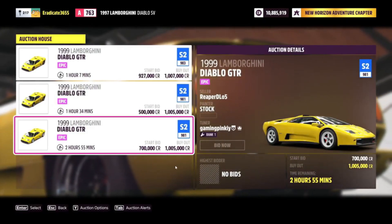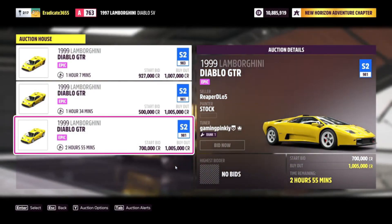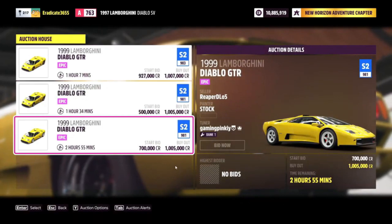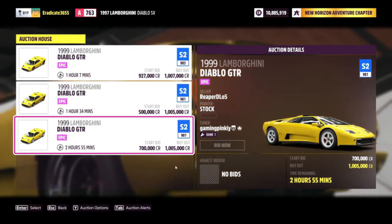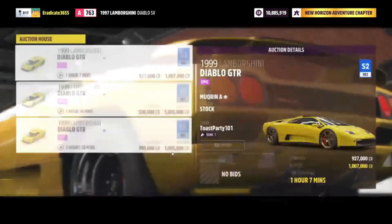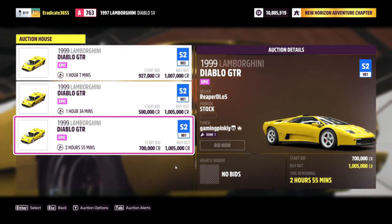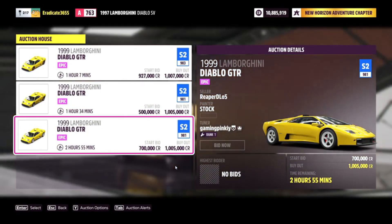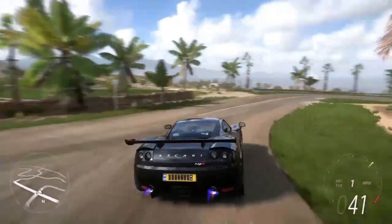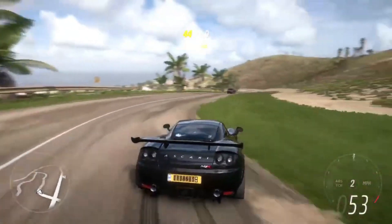I mentioned a surprise twist earlier — I'll be purchasing these Diablo GTRs from you guys to help you make money. If you're having a hard time selling them or just want me to buy one from you, be subscribed, leave a like, and comment your gamertag below so I can find you in the auction house. Please set the auction time to 24 hours so I have time to read your comments and make purchases. I hope this helps you get some credits in Forza Horizon 5 — this could even help increase the value of this car back up to 2 million credits.